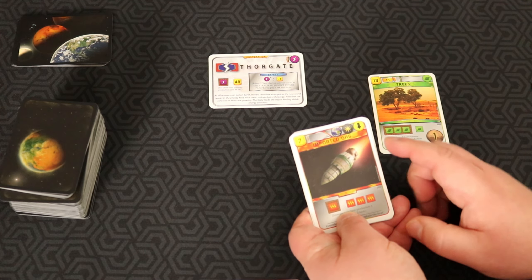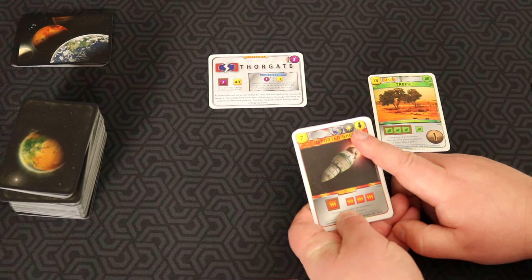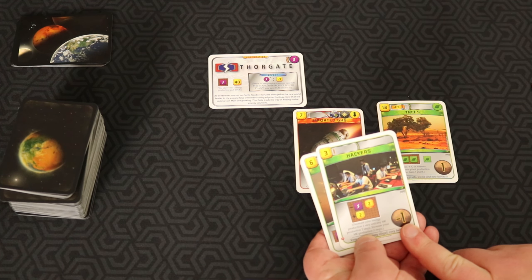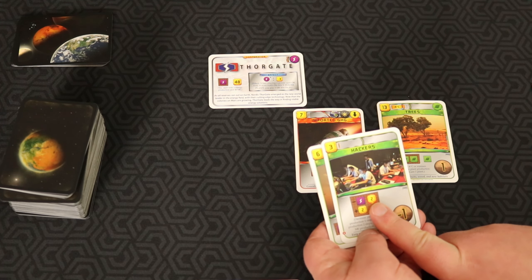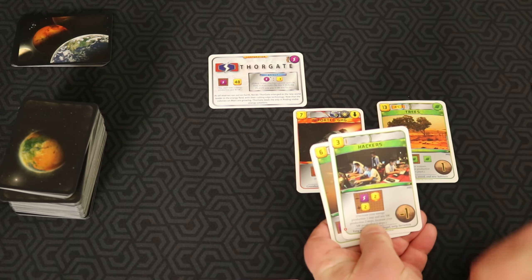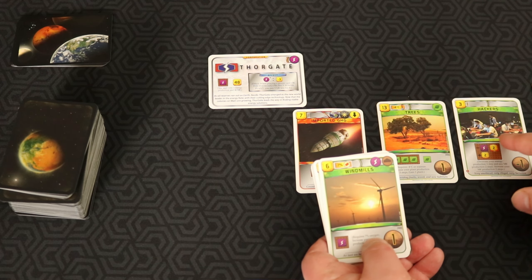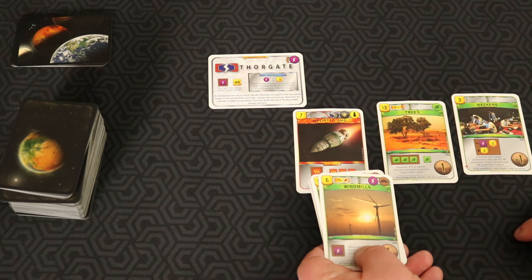Imported GHGs is actually a really good card because it's cheap and it produces a considerable amount of heat. It's a space card, so I could pay Titanium to make it even cheaper. I'll put that in the pick category. Hackers — I don't like cards that give me negative points. It hurts an opponent for two money production, but also hurts my power production. I wouldn't pay three megabucks to purchase this card.